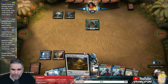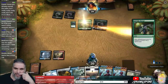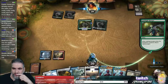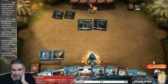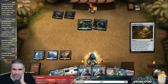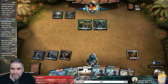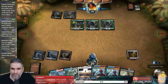All the lands come into play tapped thanks to Sweet Watery Grave. Vraska's Contempt is so good — 2 Vraska's Contempts in the graveyard? That is aggressive. Two Vraska's Contempts being dumped out is pretty bad.